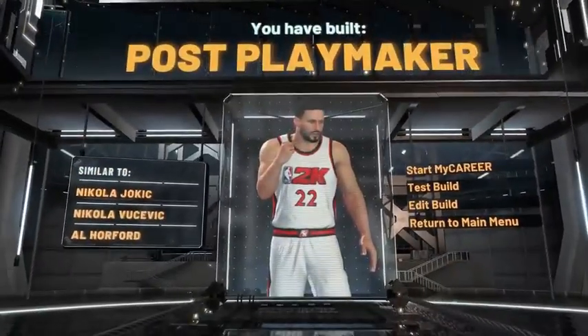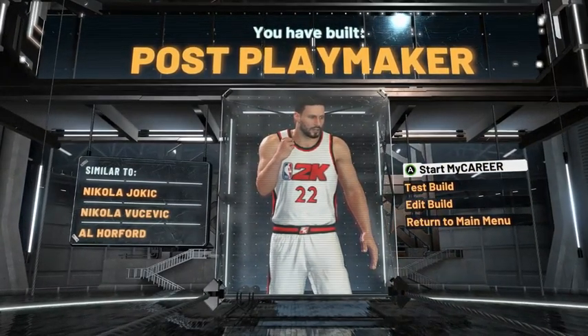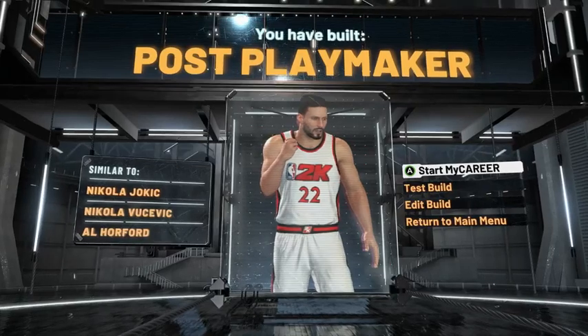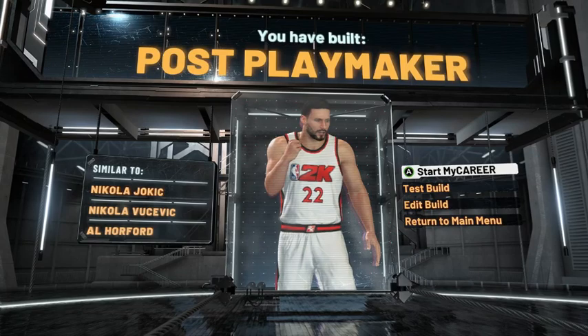Having playmaker takeover, we have made a post playmaker similar to Nikola Jokic, Nikola Vucevic, and Al Horford. And depending on where your attributes are at, it might also say Carl Anthony Towns.